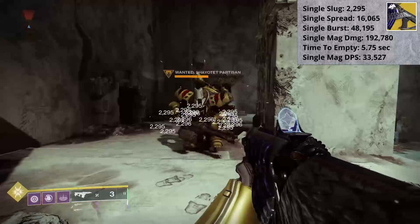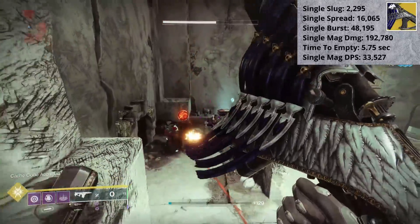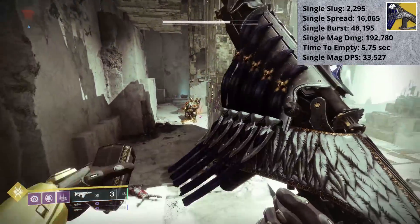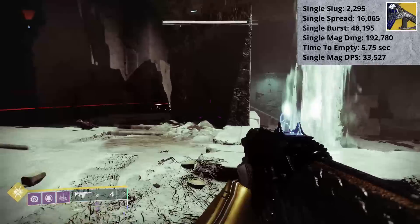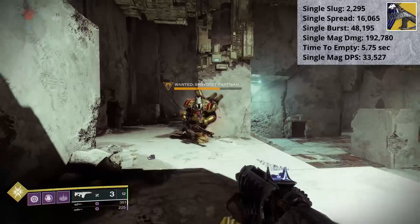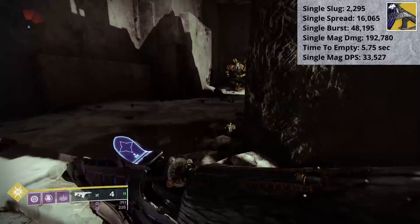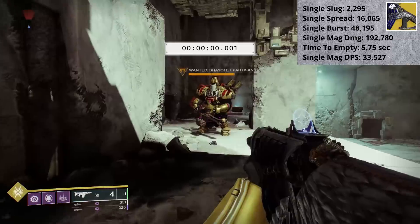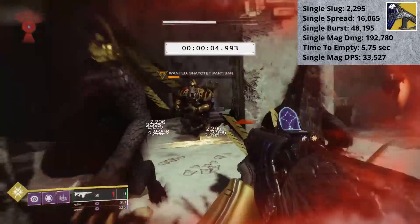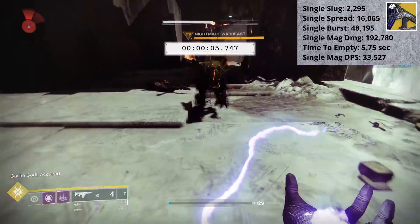One pattern contains 7 slugs, so that's 16,065 points of damage if all 7 land. Since with one charge we will be firing 3 patterns, we can multiply that by 3 and come up with 48,195 points of damage for a single round expended. This puts the total damage in a full four-round magazine at 192,780. And don't worry about factoring in any crit damage, because like all fusion rifles, Bastion cannot crit. Including the initial charge-up time, that four-round magazine can be expended in 5.75 seconds, so single-mag damage per second sits at 33,527.